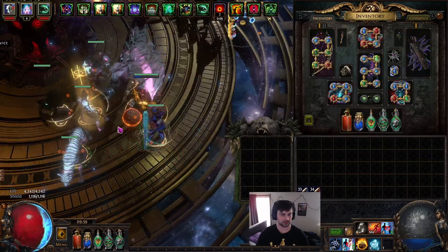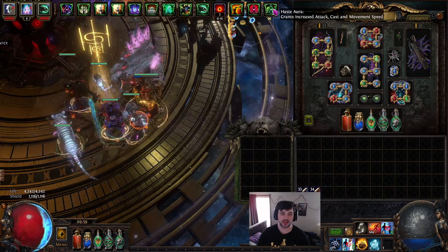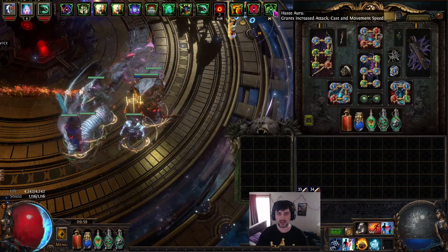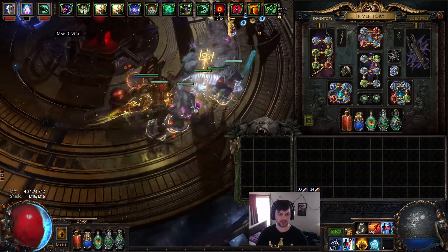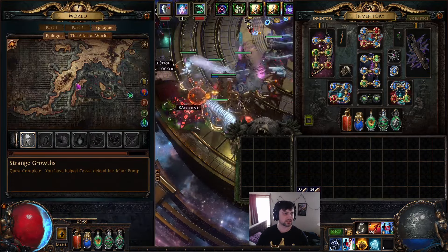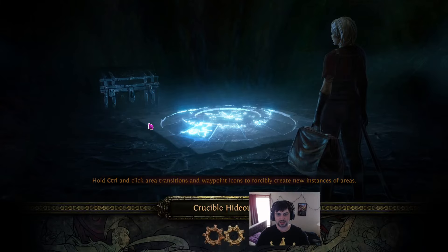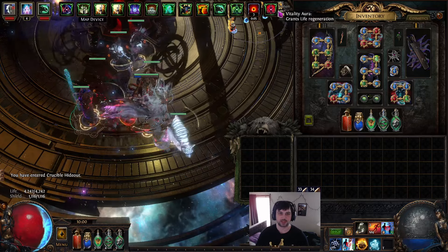Specter-wise, I'm using the Perfect Forest Tiger, which gives you Haste, and as it attacks it gives you and your minions Frenzy Charges — so it's a very good Frenzy Charge generator overall. And to demonstrate Perfect Warlord's Vitality: my life regen right now is 621. Without Vitality it drops to 347. So it's a really big Vitality buff he puts on top of you — very nice.